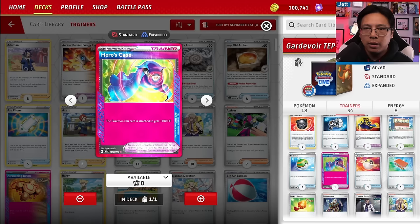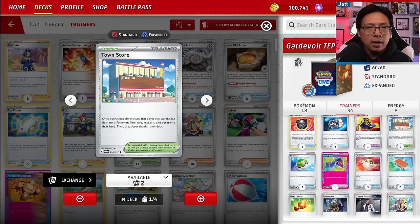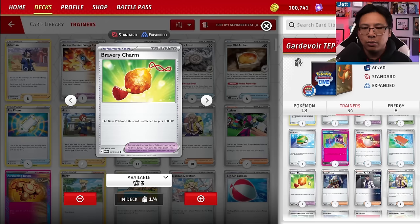One copy of Town Store is the only Stadium in this build — I've taken out the Artisans. We use Town Store to grab Pokémon Tools from our deck, which is incredibly important because we need to grab these tools as well as TM Evolution to get rolling.